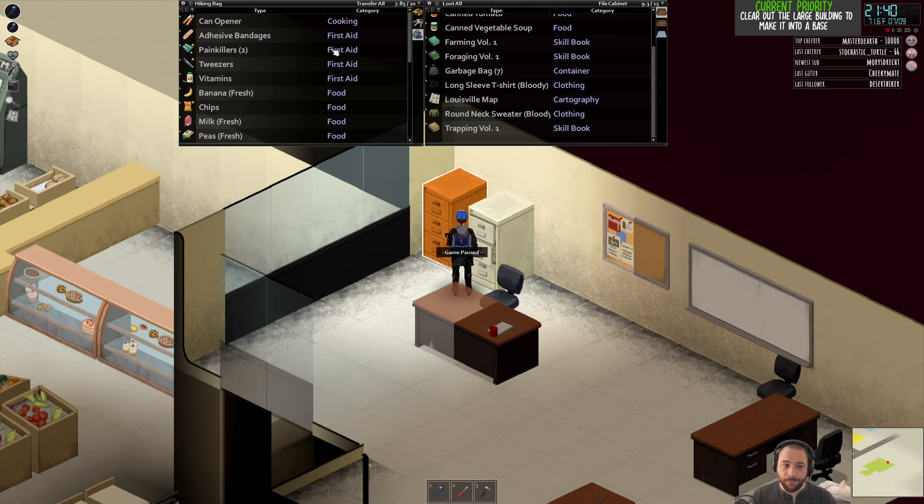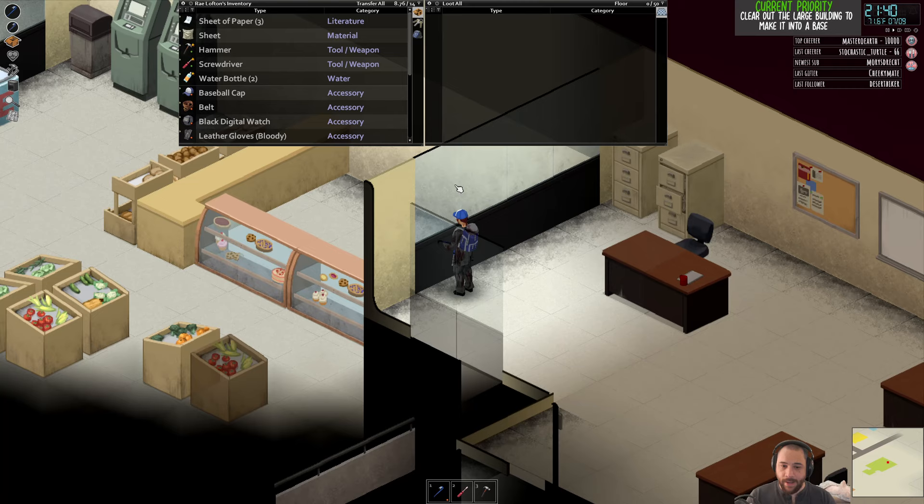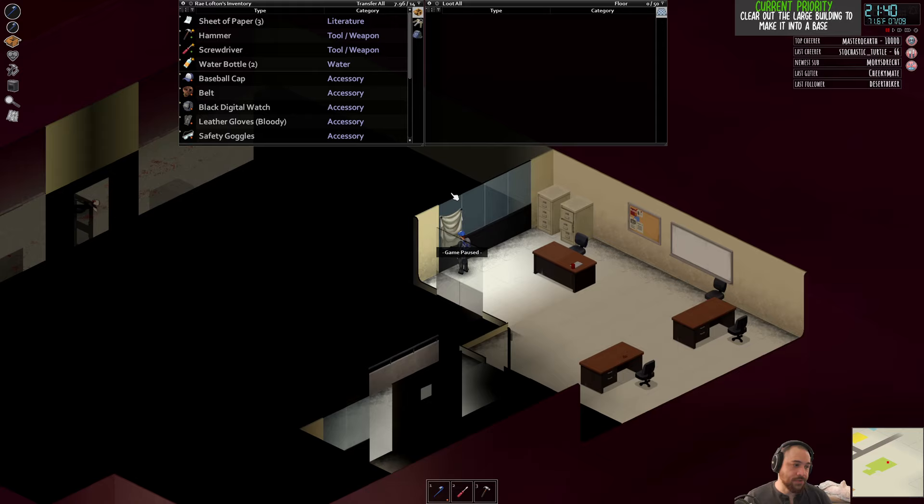I don't have a lot of sheets to use as window coverings, but here's the one sheet I looted. As I start to amass curtains, I can actually block visibility from this little loft of mine so that zombies, helicopters, and everything can't really see me here.